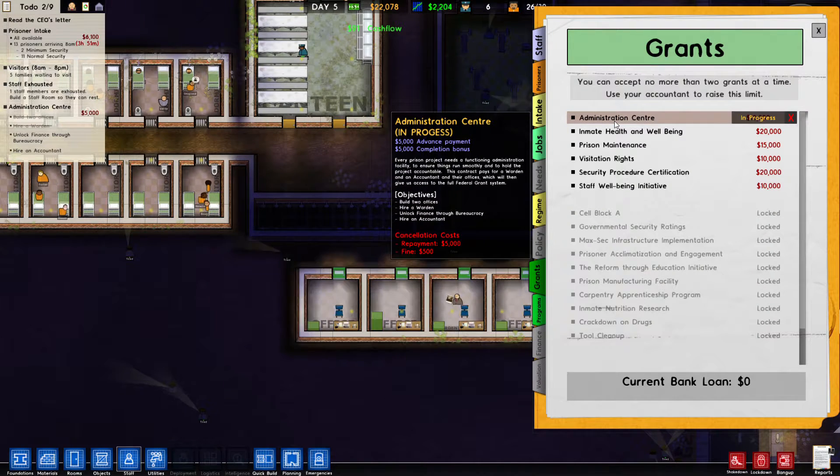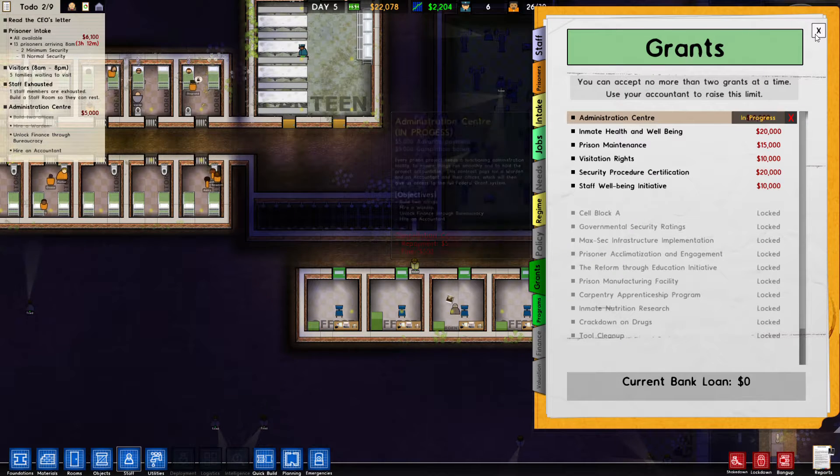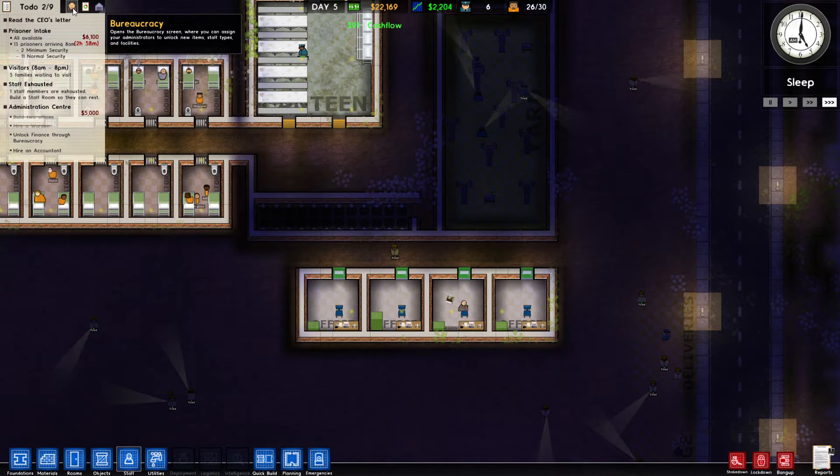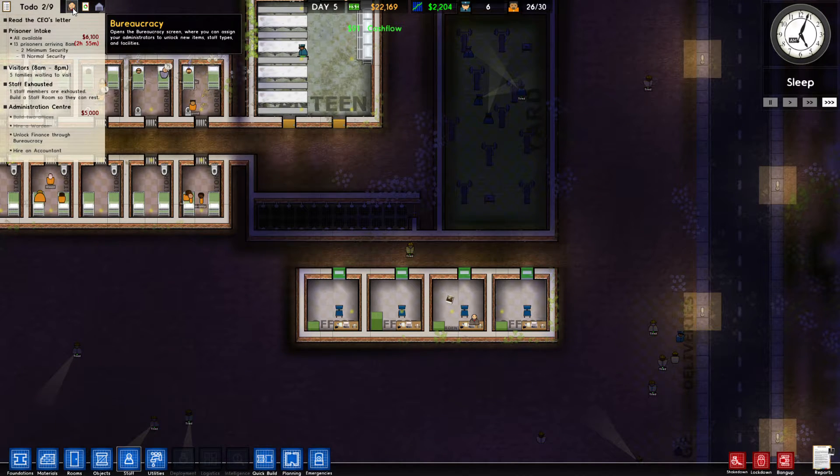When it starts getting dark, the yard goes dark and that makes for a dangerous situation — it's hard to see. So I always add some lights, just randomly clicking around wherever you want to put them. Our guys will start installing them and you'll see the yard really light up.